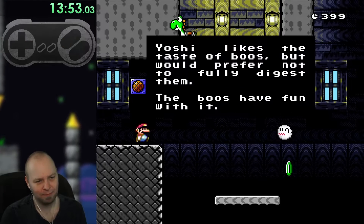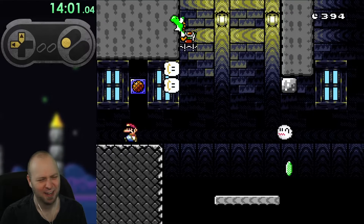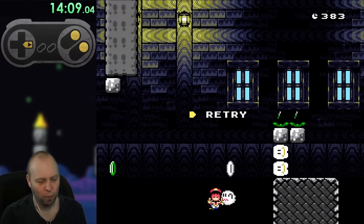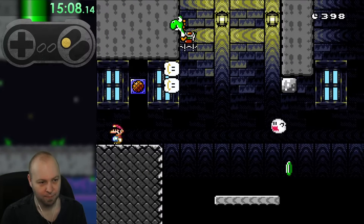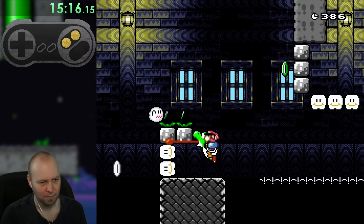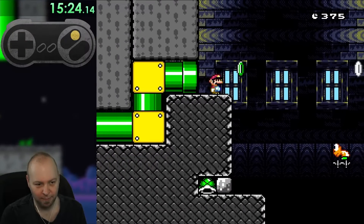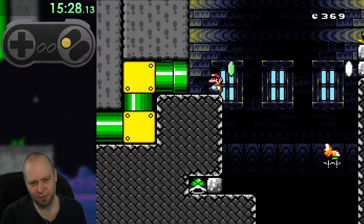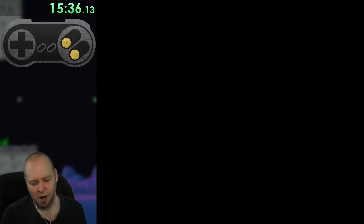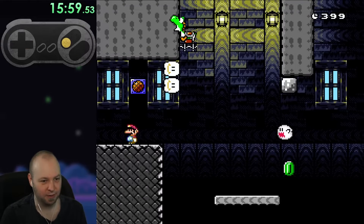Level two. He usually likes the taste of boots, but would prefer not to fully digest them. The boots have fun with it. Green munches will kill me. I thought that was an actual switch I had to hit - okay, never mind. I feel like I'm not meant to have lost Yoshi yet. I didn't pay any attention to that setup. Now I get it.